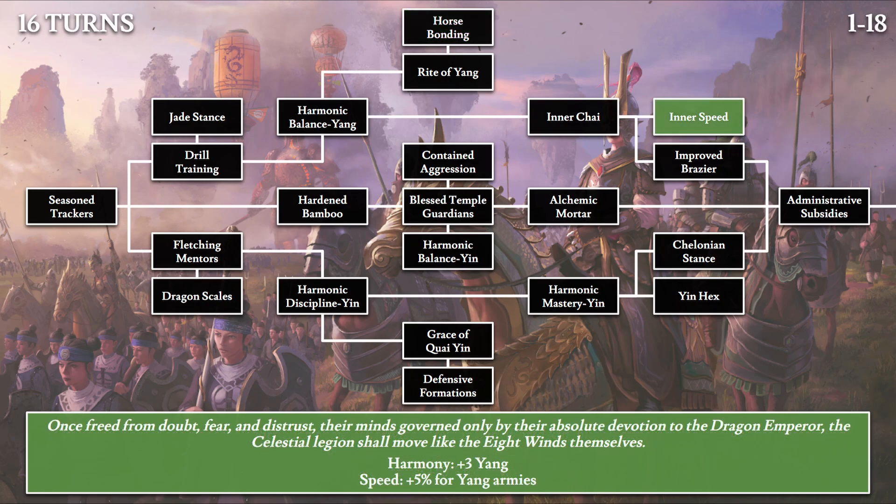Then we have Inner Speed: 'Once freed from doubt, fear, and distrust, their minds governed only by their absolute devotion to the Dragon Emperor, the celestial legion shall move like the eight winds themselves.' We get a 5% speed boost for yang armies. This is also the plus 3 yang technology for section one — there's a pair of these plus-three-value ones, and this is the one for yang.